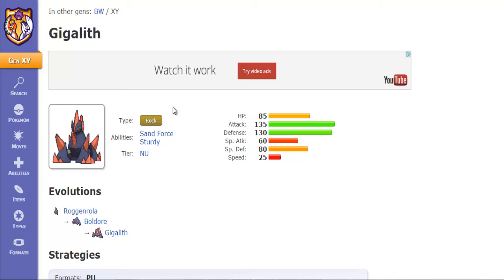The first ability it gets is known as Sand Force. Sand Force is an ability that, under the effects of Sandstorm, boosts certain move types' power by 30%. Those types are Rock, Ground, and Steel. I actually built a set around that ability — you could say it's a little bit of a gimmick, but it could work. However, I'd highly recommend you use it on a Sandstorm team in order for it to work.